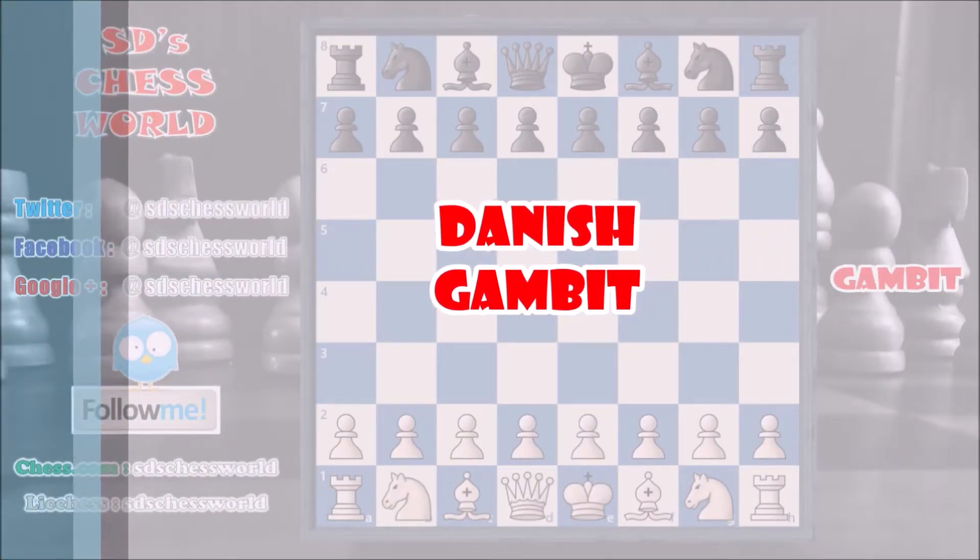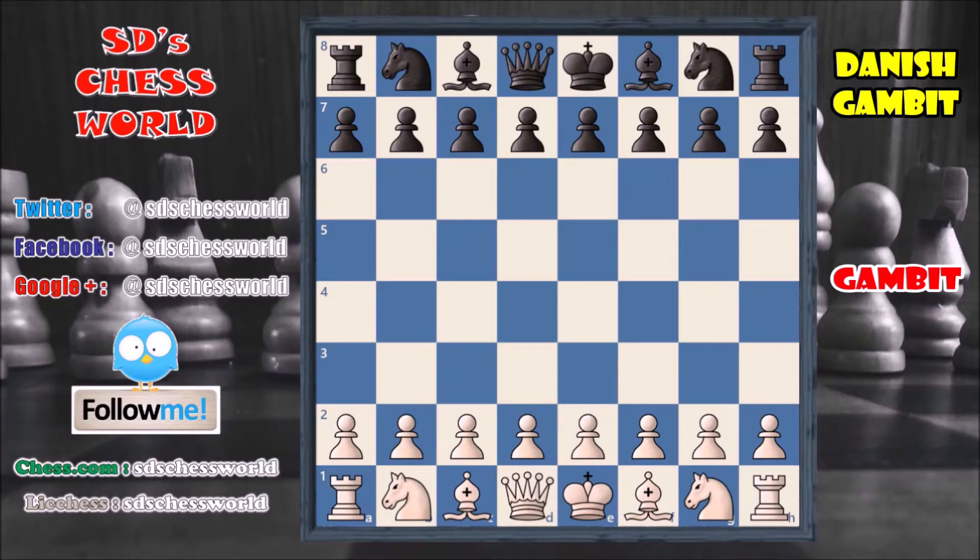The Danish Gambit is also played by white, and it is possible when black goes for e5. White starts with e4, black replies with e5, and white goes for d4, offering a first pawn. Black captures on d4. Then white again offers a pawn on c3, and black accepts that pawn on c3. Now black has a two pawn advantage. But instead of capturing this pawn with the knight, white plays a really interesting move.